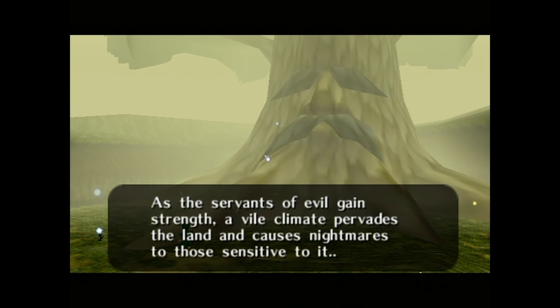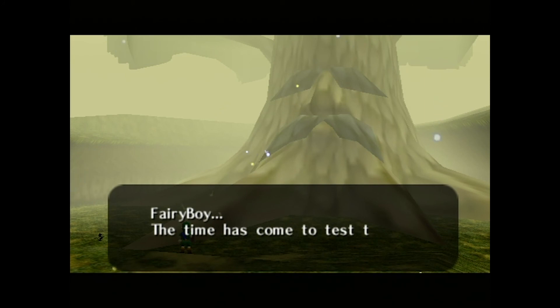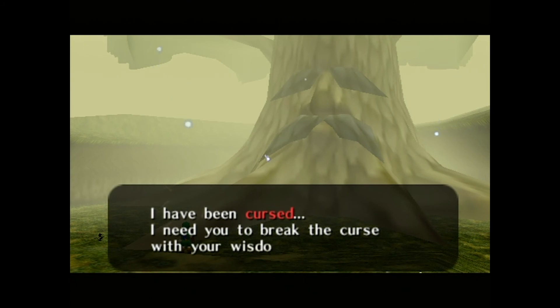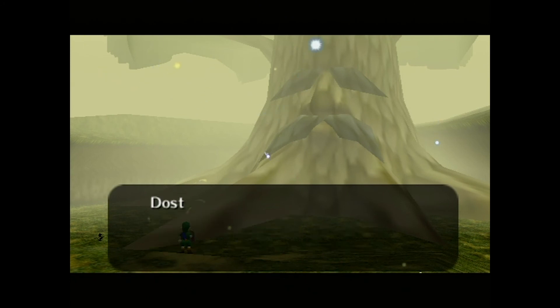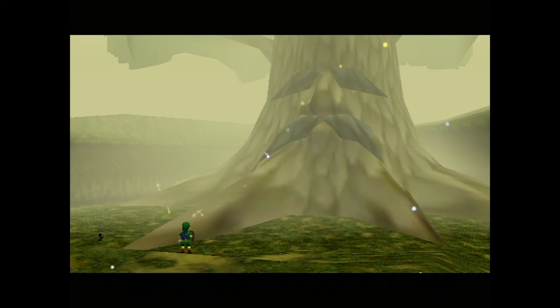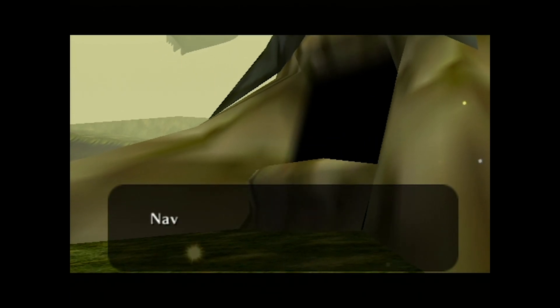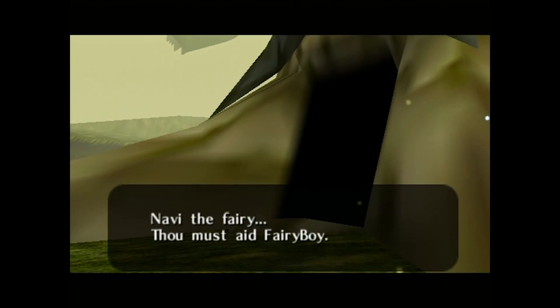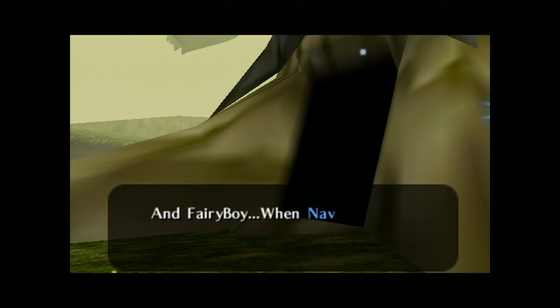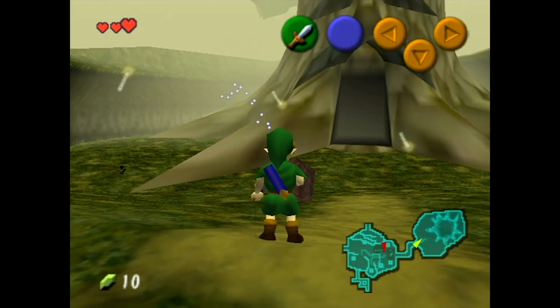Giant face tree — the Great Deku Tree. Basically to summarize: 'Hey, you're a hero and I'm sick. Can you go inside me and kill the thing that's making me sick? Then I can die and never talk to you again.' Cure me from my sickness so I can die, because that makes sense. Hey, I just met you, and this is crazy, but there's a giant spider in me, so kill it maybe.